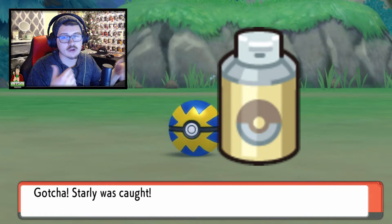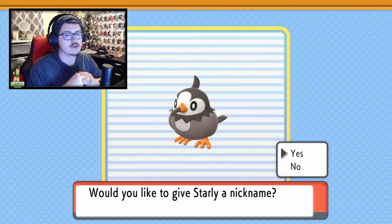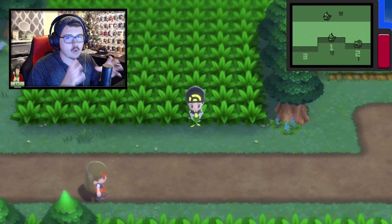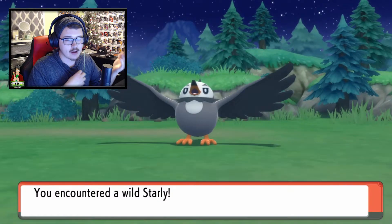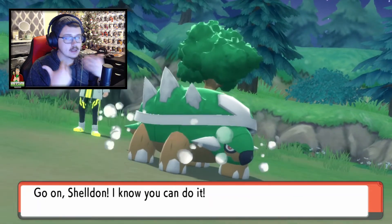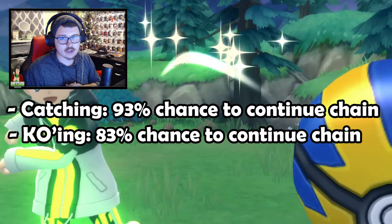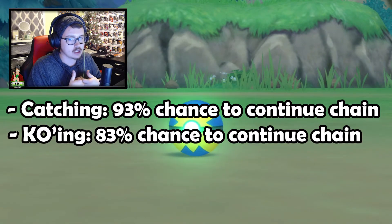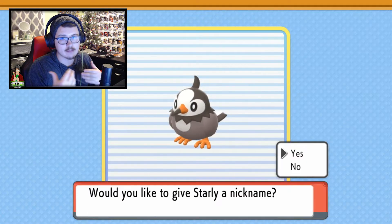Make sure you have Max Repels going at all times. When you find the Pokemon you want to start a chain on, note that catching is the better option — you can knock out these Pokemon and have a chance to continue your chain, but it's not quite as good. When you catch a Pokemon you have a 93% chance to continue your chain, versus only 83% if you knock it out. So catching is always better.